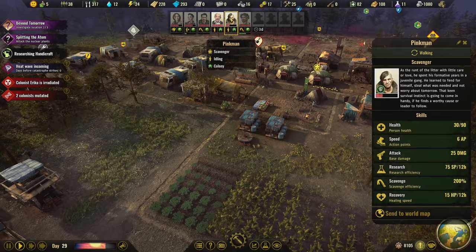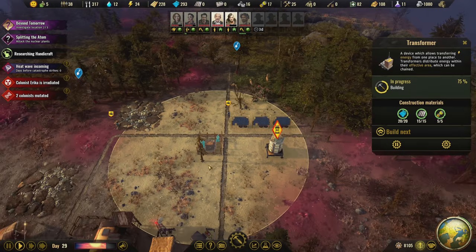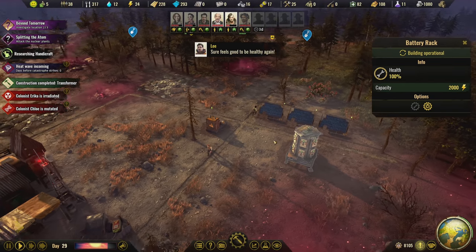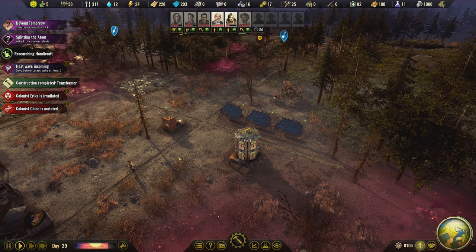Our buddy Pinkman is now here and resting, getting himself healed up just by being in the camp. As soon as this is built we should start seeing solar energy transfer into the battery. And now we should start seeing battery storage. We have 24 power generation and we're gonna start seeing the storage build up - that's what we need.